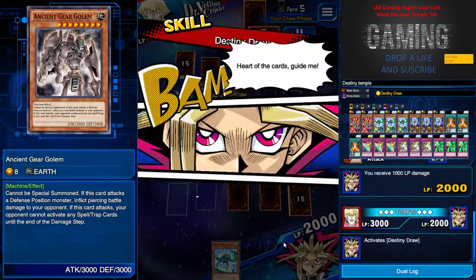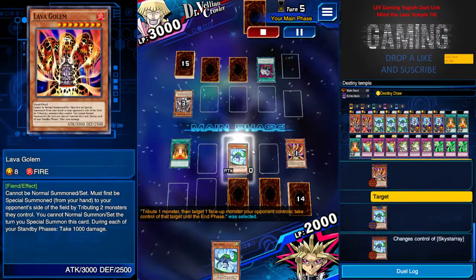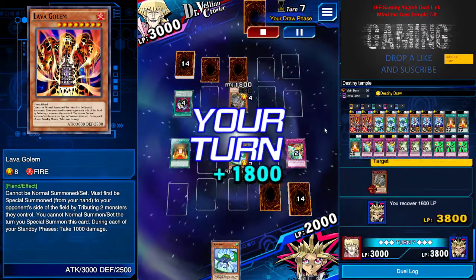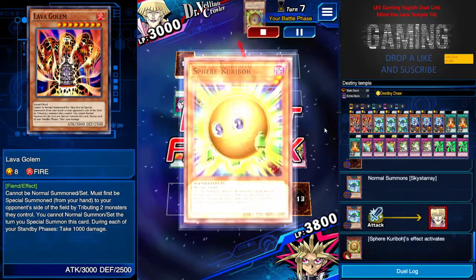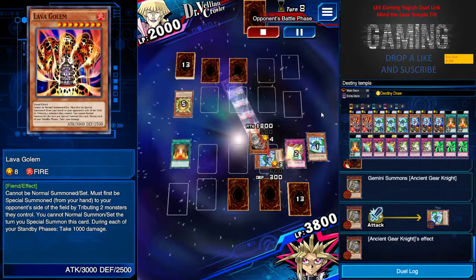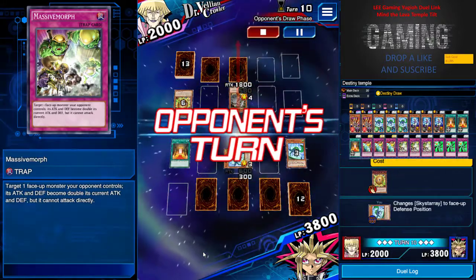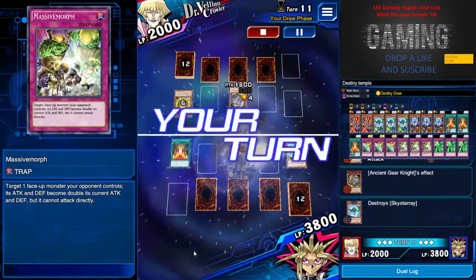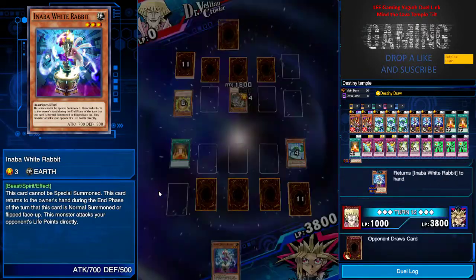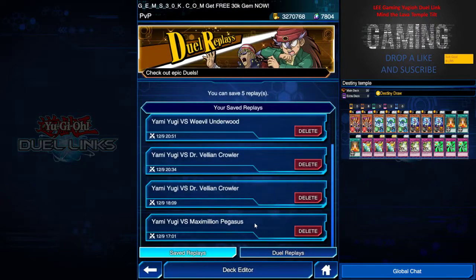But it's just a thousand — with Temper of the Mine active. I consider using Lava Golem, but he did the right thing by tribute summoning so he wouldn't take the Lava Golem effect. I use Draining Shield to negate his attack, then go for the attack. He bolas it for another thousand hit, and he turns it to a normal monster so I can't activate anything. Another Bola — Bola is getting more popular nowadays. White Rabbit attacks his face and he's left with a thousand, so I can win naturally and he just surrenders.